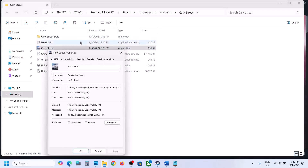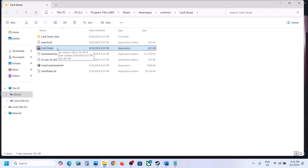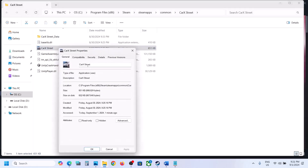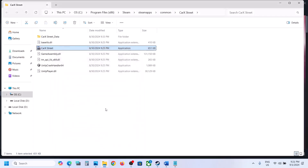Still not working? Go to Properties once again. This time put a check on the compatibility box and select Windows 8. Hit Apply, click OK, then double-click to launch the game. Still not working? Select Windows 7, hit Apply, click OK, and launch the game. Still not working? Put a check on 'Disable full screen optimization,' then hit Apply, click OK, and check.